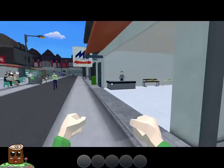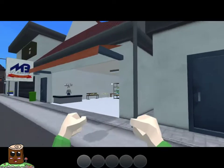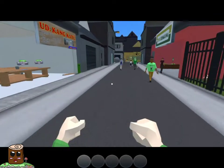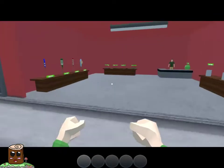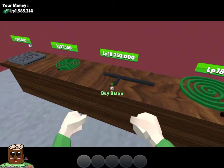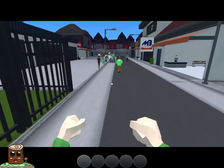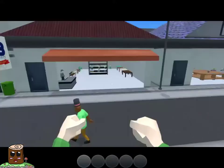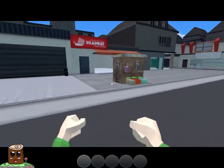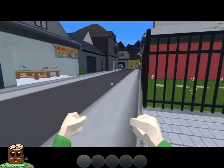Imagine these two people team up to make better furniture — like it becomes one store. Well, not really, but it was just a fun idea. Candles, a baton — the baton's good to get rid of a thief quickly. But I feel like the baton's kind of overkill. I could just punch a thief because the thieves don't really get stronger.